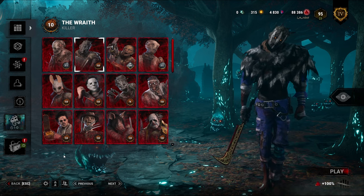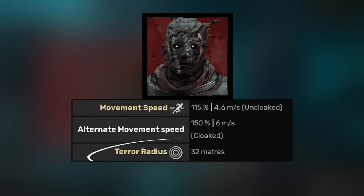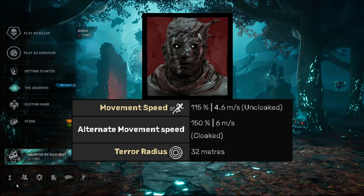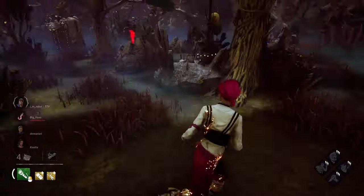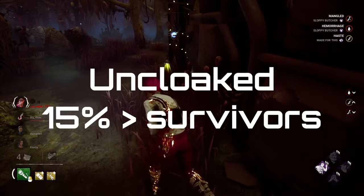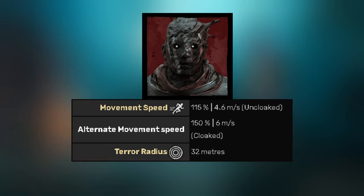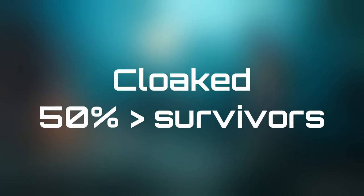Now let's talk about specific killers. First, we'll cover the Wraith. This is a killer whose terror radius is 32 meters when uncloaked and is undetectable when cloaked, meaning the terror radius is muted and the red stain hidden. When uncloaked, Wraith moves at 4.6 meters per second, which is 15% faster than survivors. Survivors move at 4.0 meters per second. While cloaked, base kit — meaning without the use of add-ons or perks — Wraith moves at 6 meters per second, which is 50% faster than survivors.